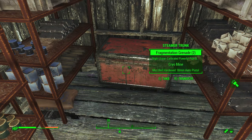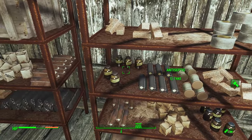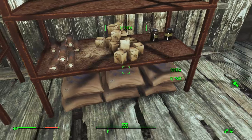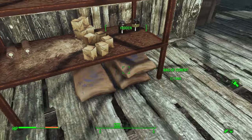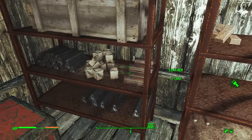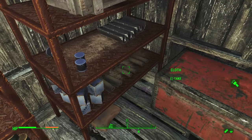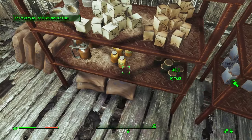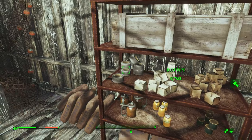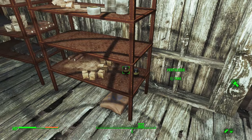It was just a chest with some ammo and guns. But you'll get all of this stuff — there's antiseptic, rubber, fiberglass, cork, fertilizer, screws, leather, bags of cement, steel, asbestos, lead, fiber optics, aluminum, cloth, gears, acid, ballistic fiber, springs, duct tape, oil cans, and more cement. It's just full of a ton of supplies, like the note said.